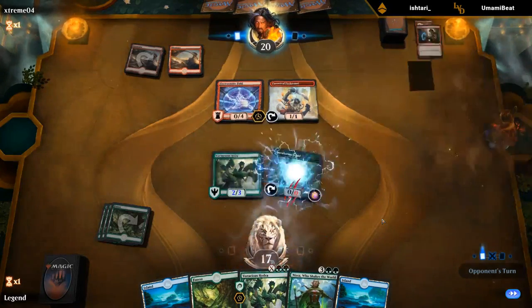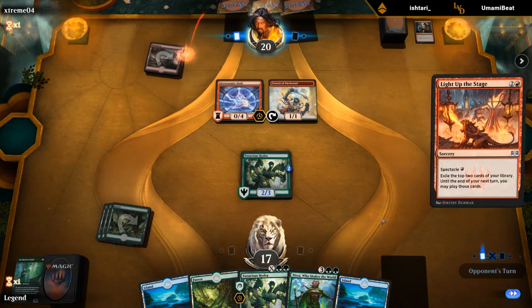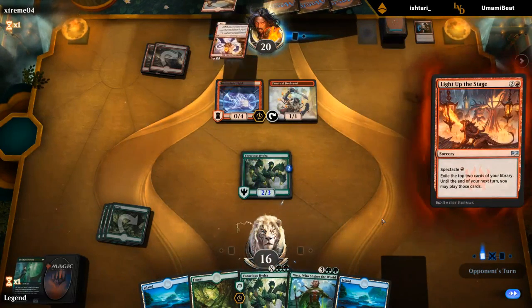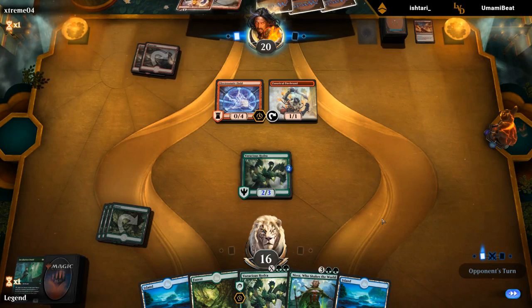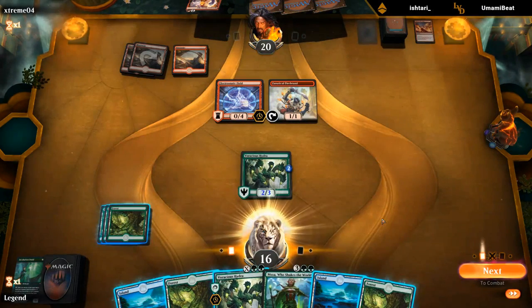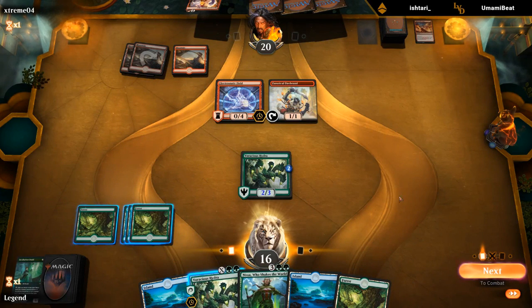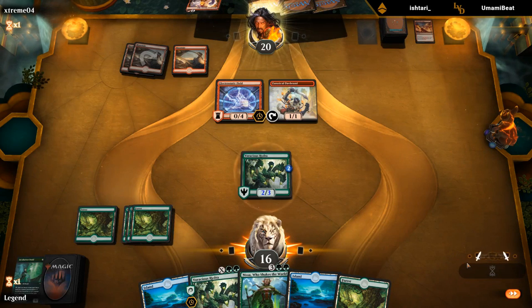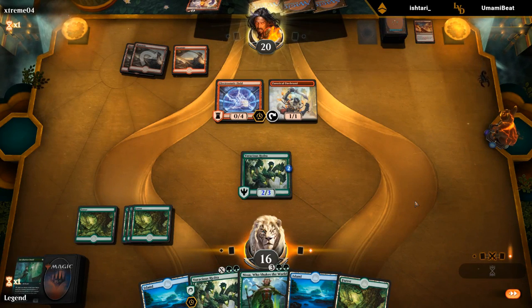They do have the Shock on the Incubation Druid — they might have had it last turn but played Steamkin first to grow it and light up the stage. Thanks to Electrostatic Field enabling Spectacle, they find another copy of Runaway Steamkin. Sadly can't play Nissa. I'm not going to play Voracious Hydra for X=2 here, just going to pass and then next turn try to play Nissa and protect her to set up a Giant Hydra.